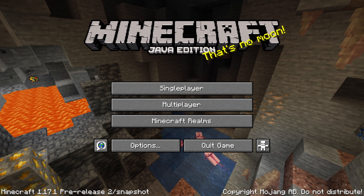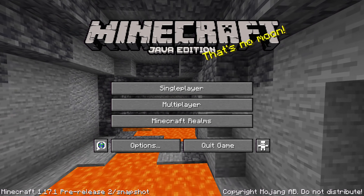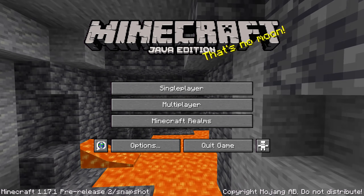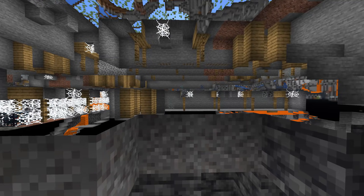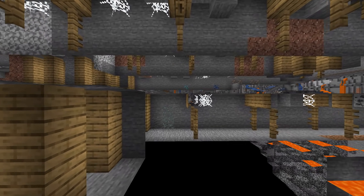Ladies and gentlemen, a second pre-release is out for Minecraft Java Edition 1.17.1. This one is mostly a bug fix update but also adds new logging for named mobs and changes some languages. My name is SlicedLime.